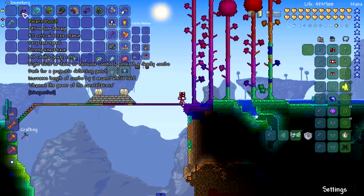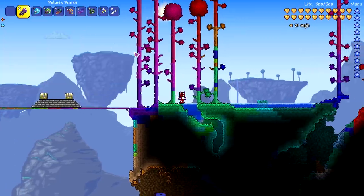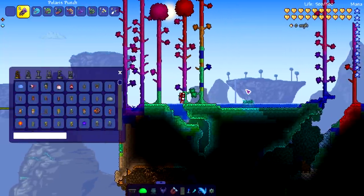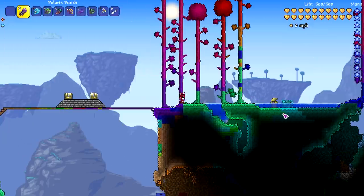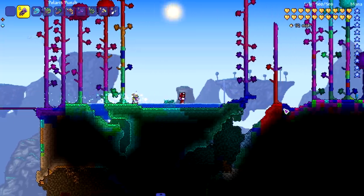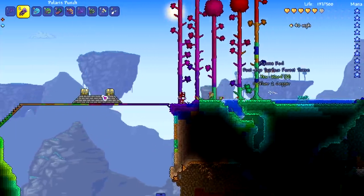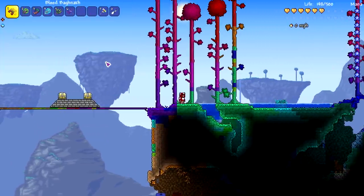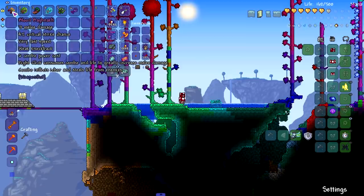Moving on to the Polaris Punch: right-click to dash or consume combo to unleash a deadly combo dash. It's like two-in-one — dash for a projectile-deflecting punch, increases combo length by five seconds while held, and channels the power of the constellation. So the dash deflects projectiles. Testing it against an enemy that shoots projectiles — okay, it deflects it but doesn't send it back. I kind of wish it reflected. That enemy was hitting me for 100 a hit.